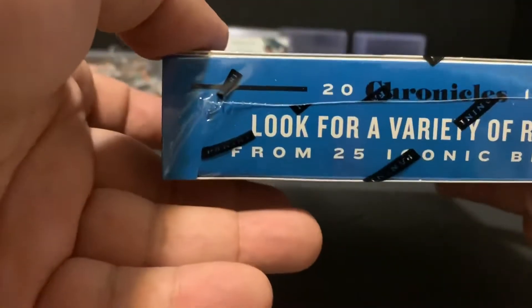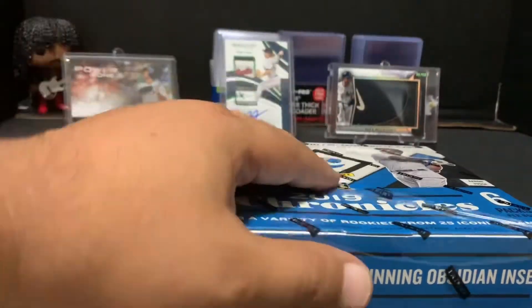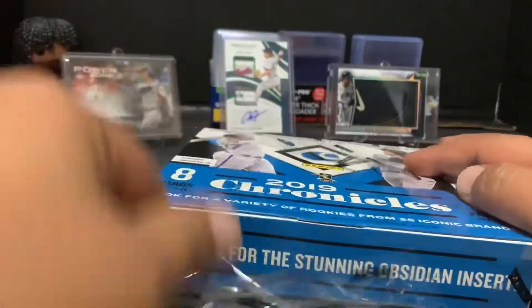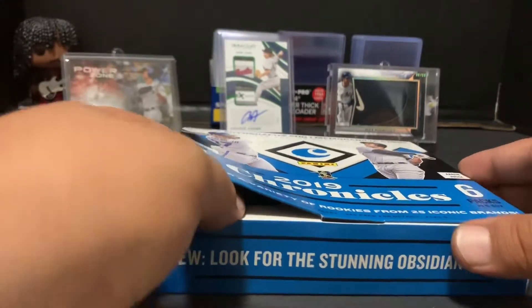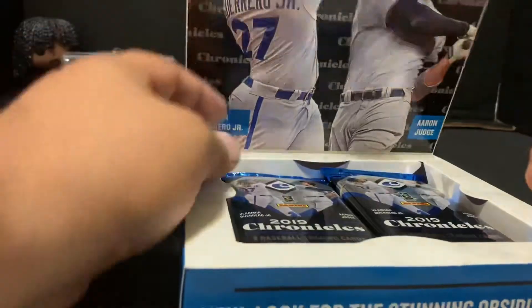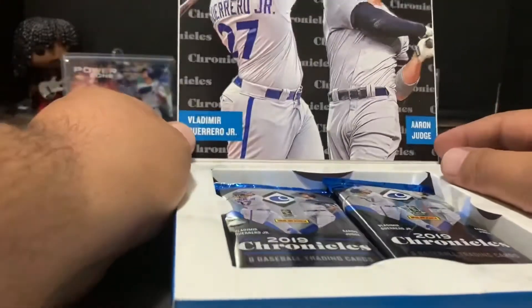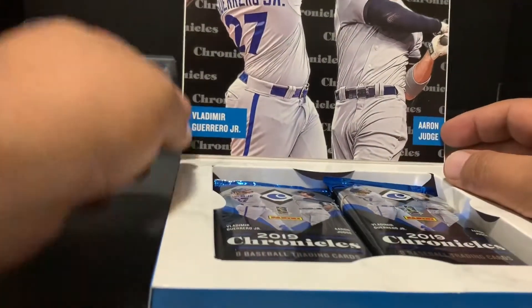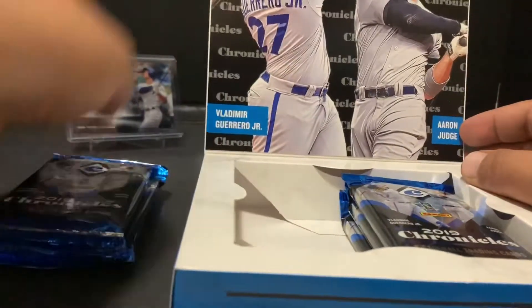I've heard that sometimes there are more than three autos. I've seen a couple of rookie patches come out of here — rookie jerseys, quad memorabilia — some really dope-looking hits. We have Vladdy and Aaron Judge up there on the box art. There are six packs of cards inside.